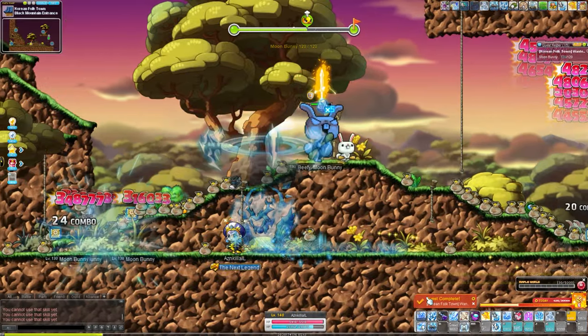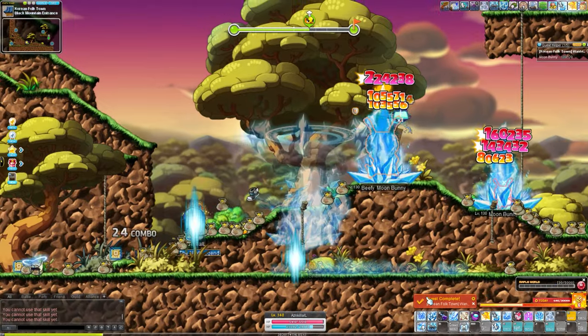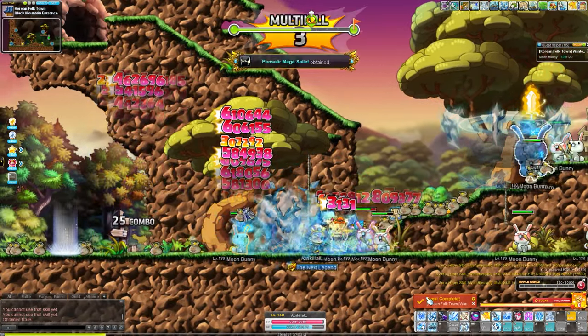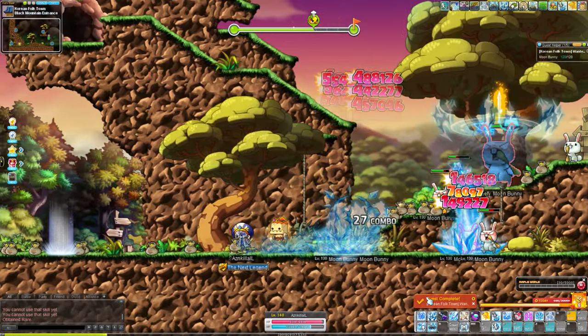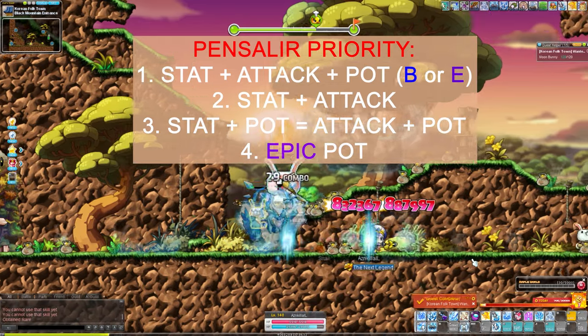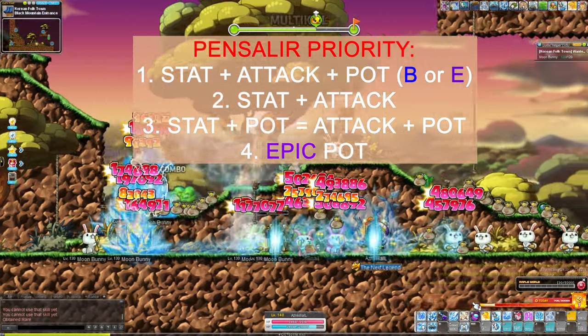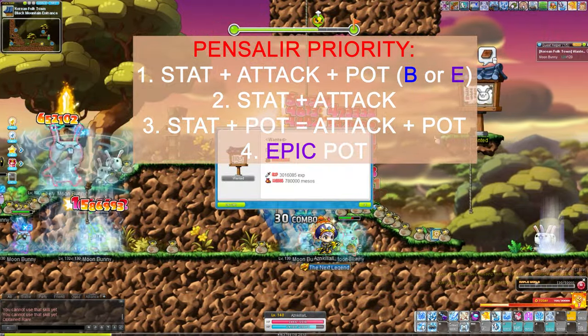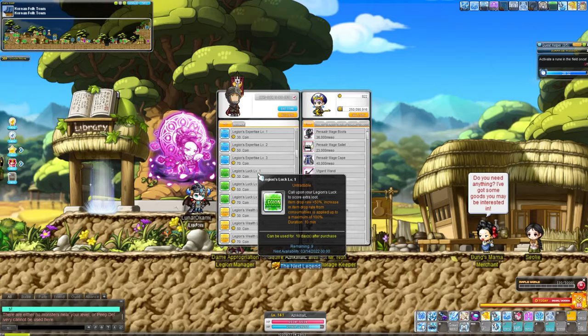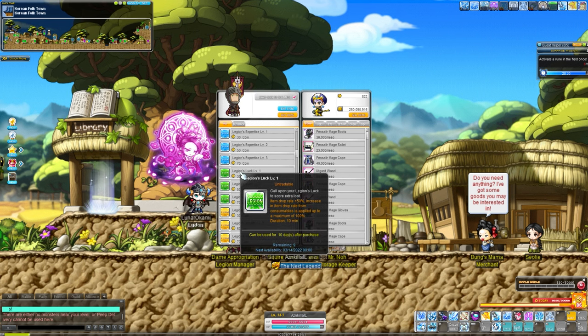Level 140 is probably the most important legion milestone in regards to power spiking. You max your skills, get access to hyper stats, and can wear level 140 gear. It is imperative that we spend around 5 to 10 minutes farming for Pensalir gear that will last all the way until level 200. I personally like to do this at Moon Bunny because their gear drop rate is seemingly very high compared to other mobs around their level. Quick tip: pop a Legion Luck while you're at it.